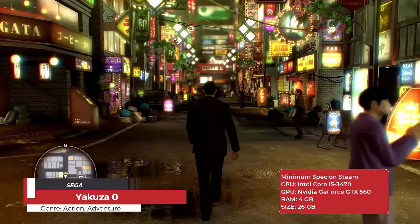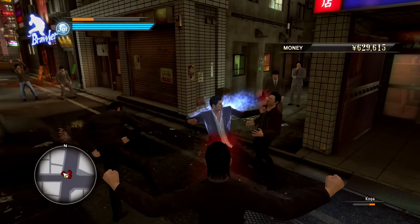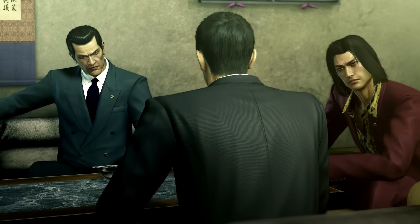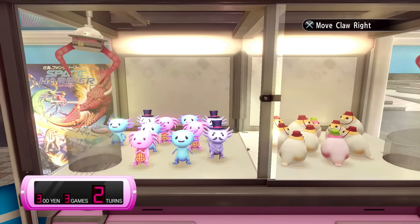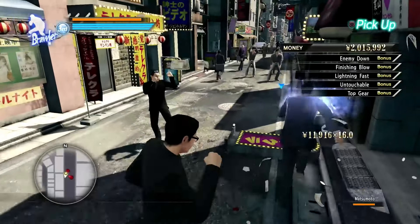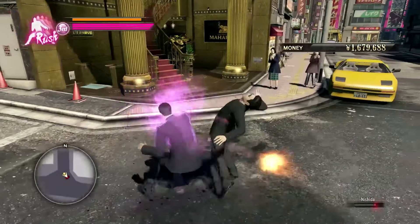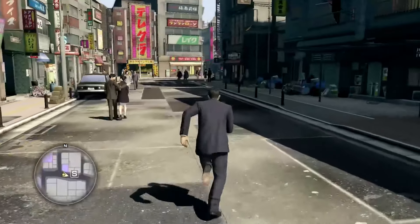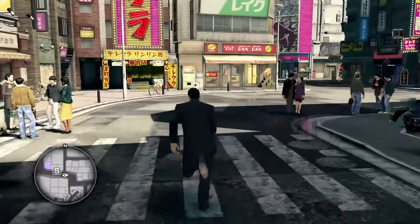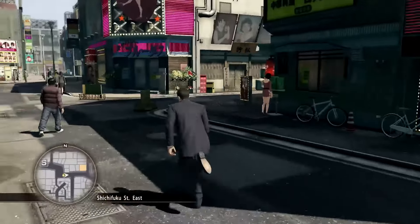Yakuza Zero is an action-adventure game set in Japan's vibrant and gritty underworld of the 1980s, specifically in the fictional districts of Kamurocho in Tokyo and Sotenbori in Osaka. Players follow the story of Kazuma Kiryu and Goro Majima, two protagonists navigating the criminal Yakuza society, filled with intense street battles, intricate sub-stories, and a richly detailed depiction of Japan's urban landscape. Every alleyway and neon sign is brimming with detail, offering players an authentic glimpse into Japan's nightlife and Yakuza culture, complete with arcades, karaoke bars, and various side activities.